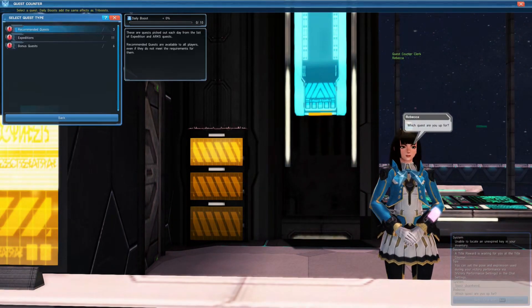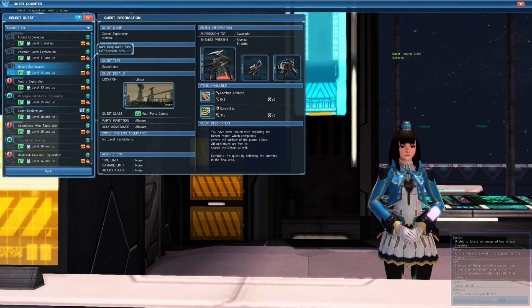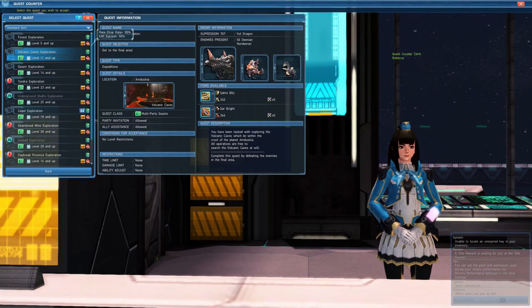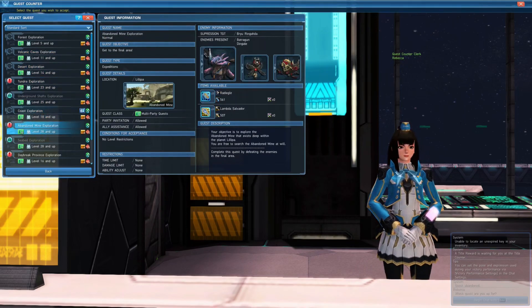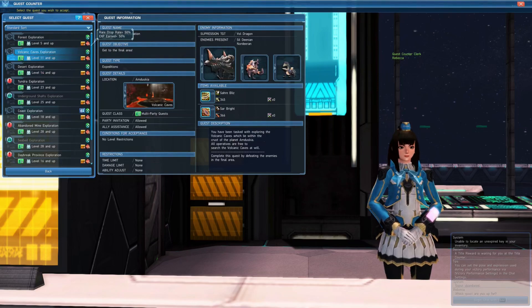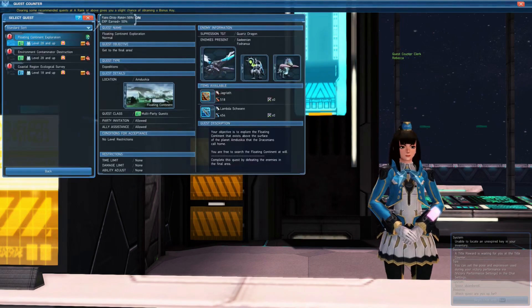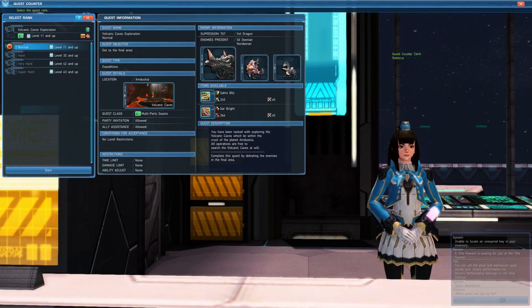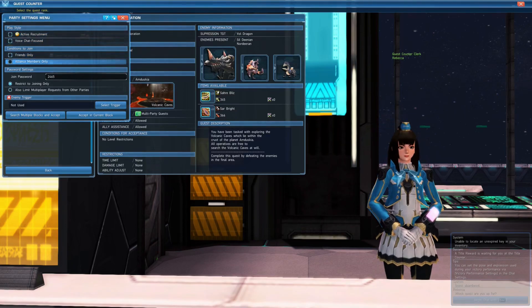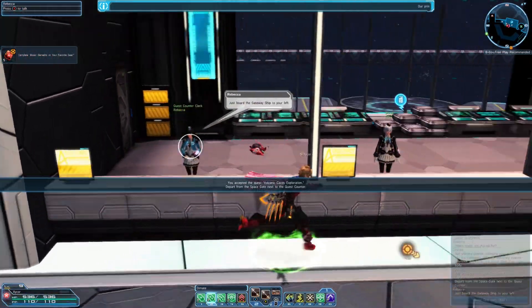Let's see. Main quest. I should be able to complete any quest on normal, which is what the gas mask event requires. Let's try the volcanic caves — that's about what my current weapon level is. I'd like to do the Daybreak Province but I think that'll take too long because I'm not high enough level. The recommended ones are too high. Let's try the volcano. I got the same password there at least.